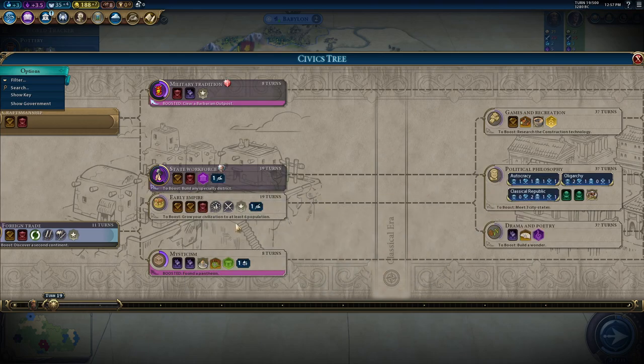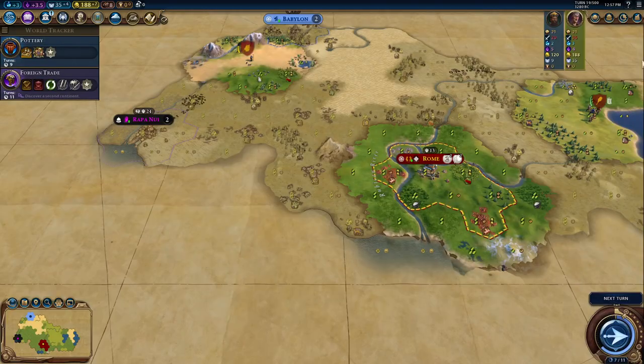Then we could do Early Empire, then Political Philosophy. There is a big policy — Colonial Taxes — which gives a 50% production boost towards settlers, which is good in any game.